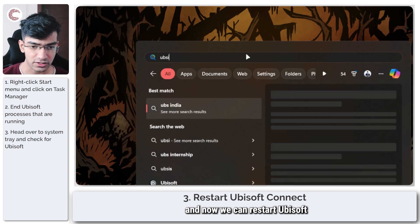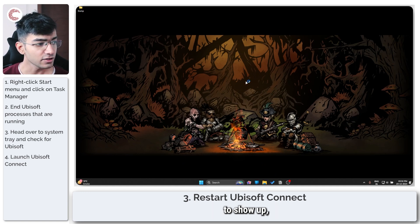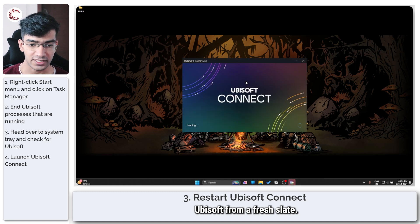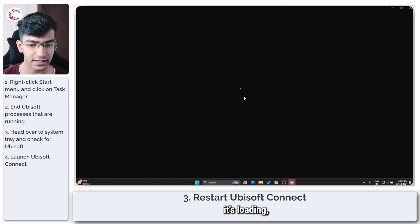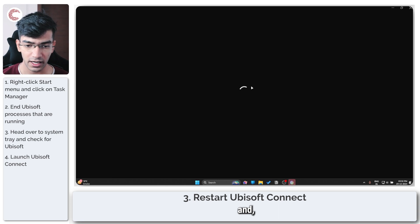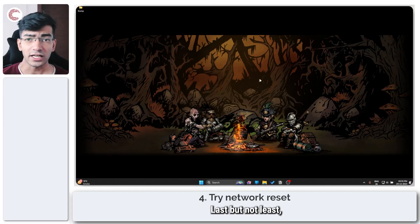Make sure you kill all processes in Task Manager and restart Ubisoft from a fresh slate. If you see the splash screen loading, it is actually connected to its servers. Give it a second to load and it should open up without any issues.